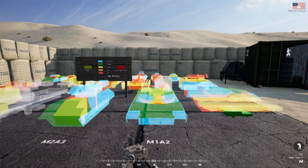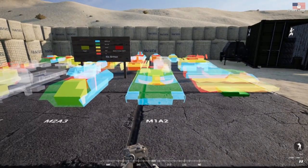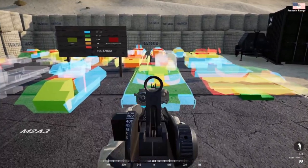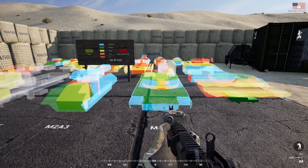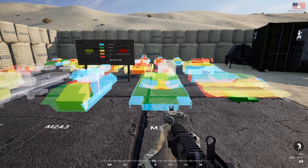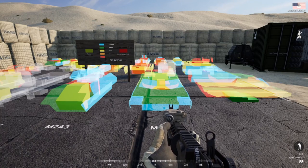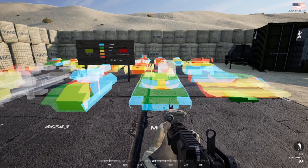Hey guys, it's Jacoby here. Today we're going to be going over a very basic tank tutorial — generic for all the tanks in Squad. We're going to go over armor, the basics of getting into the tank, moving supplies, driving, the main gun, and last but not least, the commander and turret role.